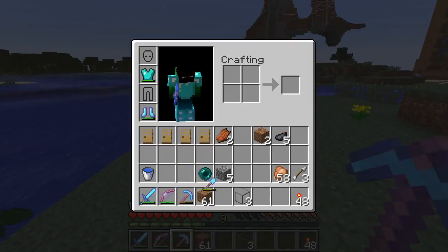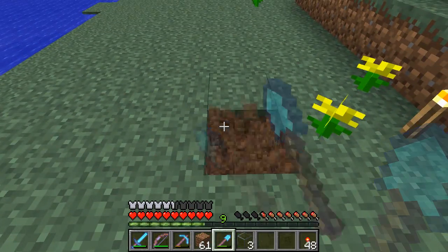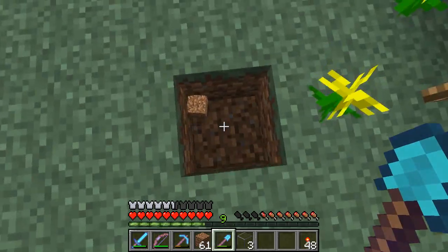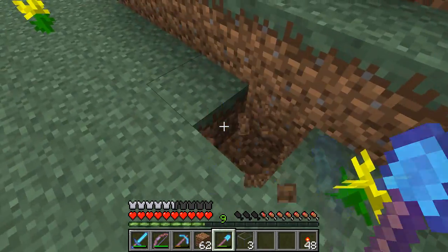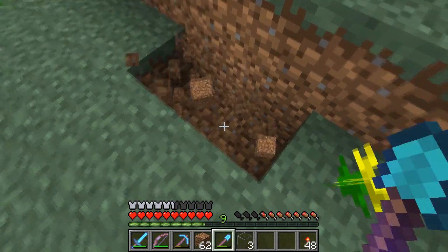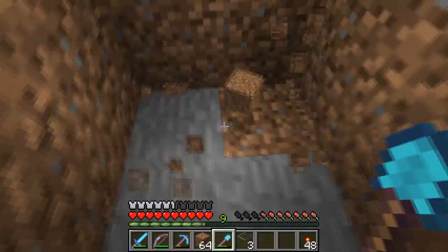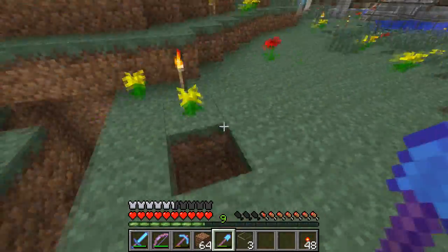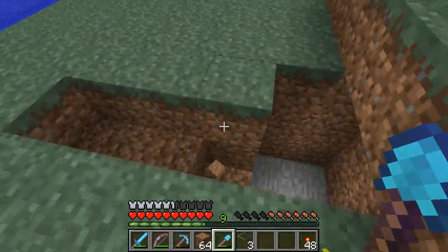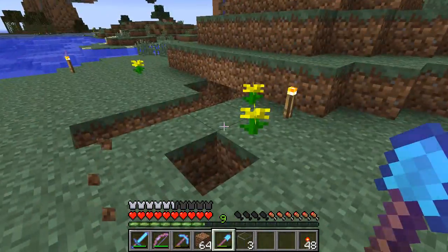I want to set it up just about here — we need to dig out a good space for it. I want to make a ladder that goes down here, and then one chest that I put all the stuff in, and then that comes down here and goes into a sorting system, and then it should all be okay. I'm going to get some hoppers together and work this out in creative, and I'll be right back guys.